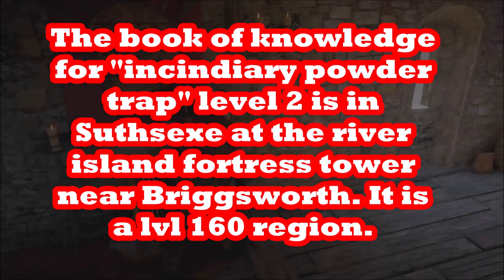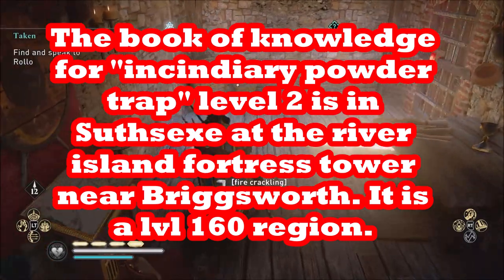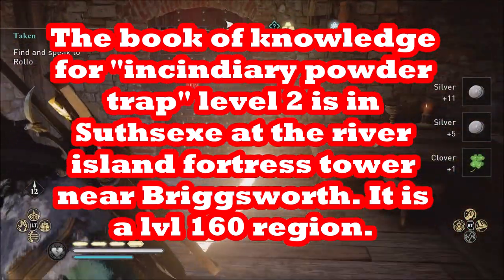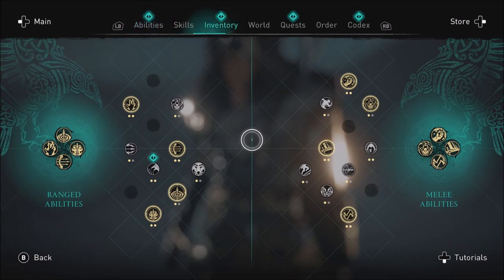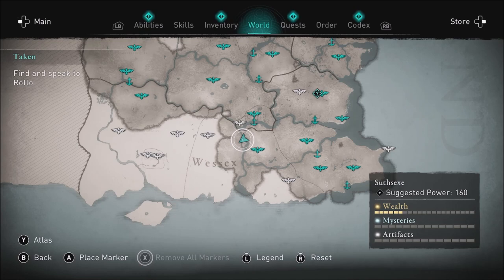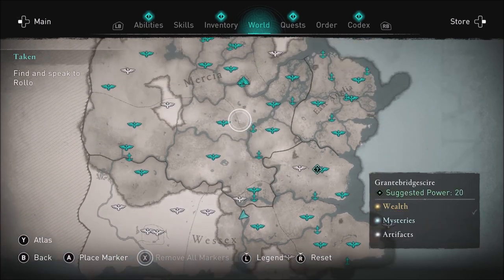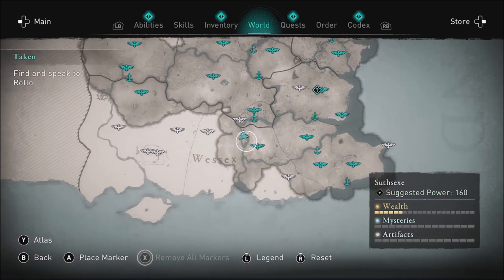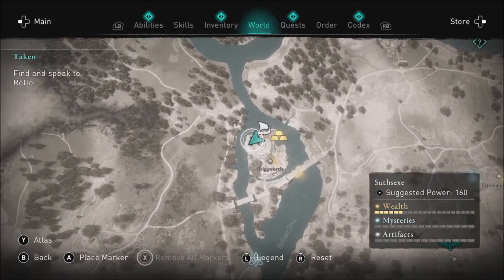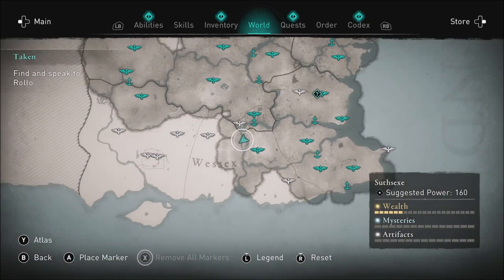Once you have that, you get out your Predator Bow. You need two Adrenaline slots because using abilities requires Adrenaline — so you need at least two full Adrenaline slots. Use the Incendiary Powder Trap with the Predator Bow and aim it at the red part of the barred door. Do it once, do it twice, and the second time the barred door should be open.